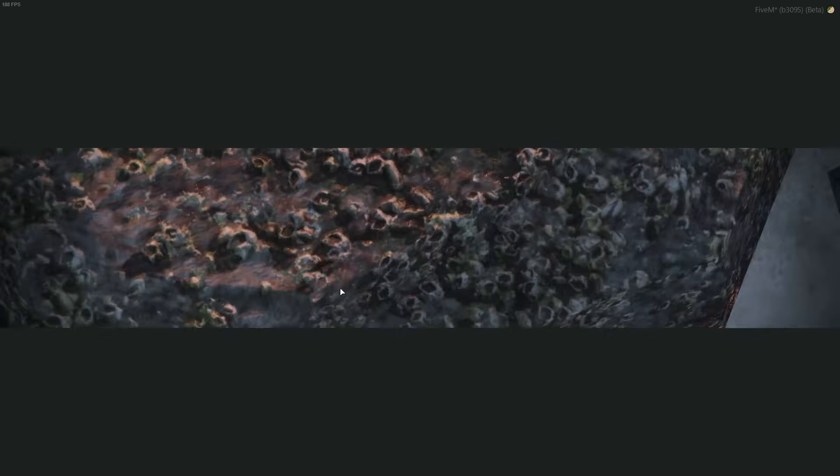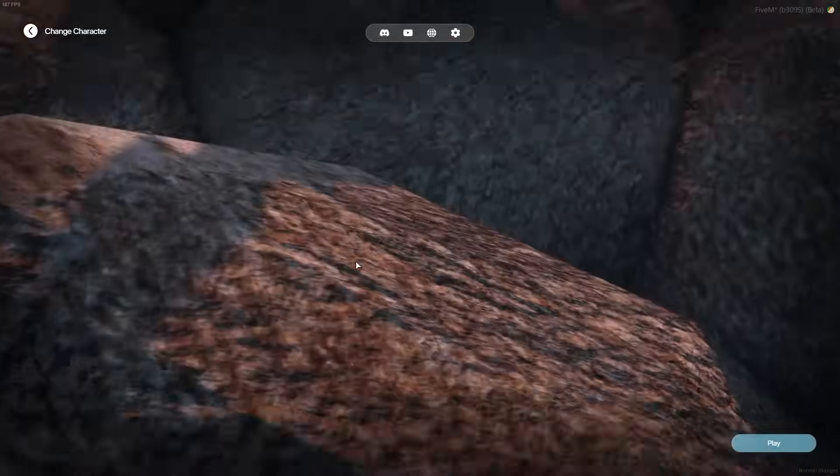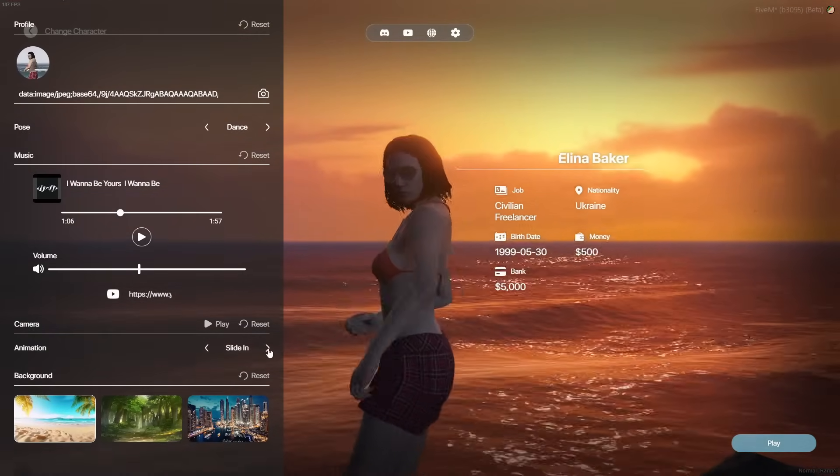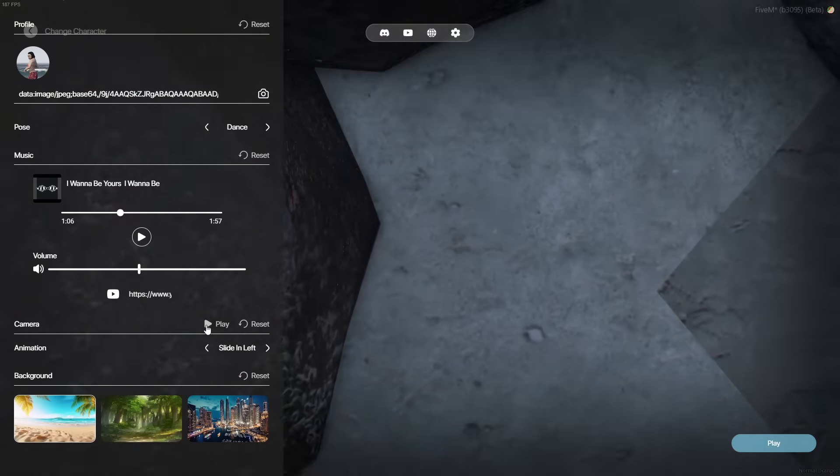Experience smooth and immersive transitions. When selecting a character, a custom camera animation enhances the realism and flow of the selection process. Each character can have a unique transition.